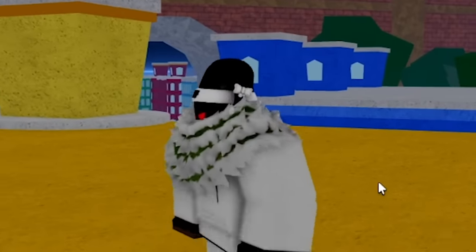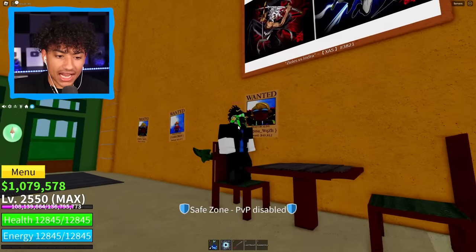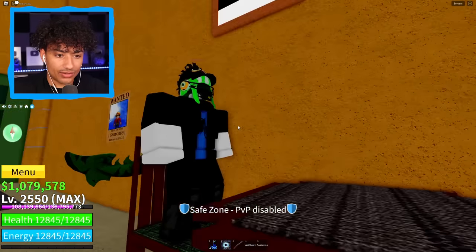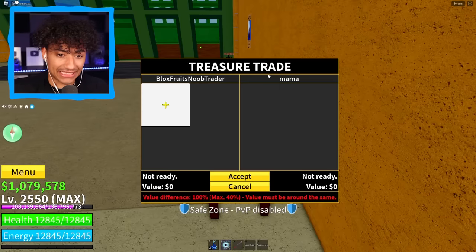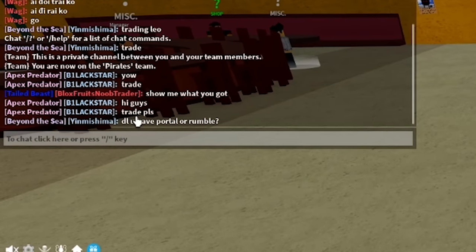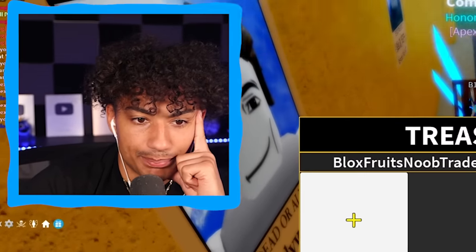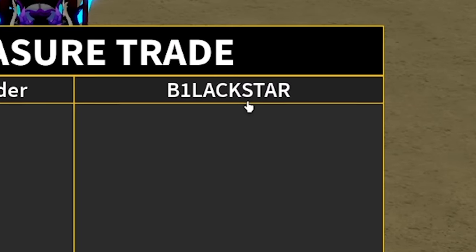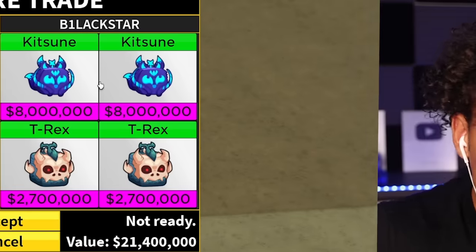Hopefully this time we can find someone with a good trade for our leopard fruits. This guy kind of looks rich - he's got a T-Rex tail and a fin on his back, he might have some good trades. Let's sit down. He might be AFK. Oh, he sat down but he's not doing anything. This guy's saying 'hi guys, trade please.' Does he want to trade that bad? All right, let's see what you got. Is this name Blackstar? What you got? Oh my god. Whoa, whoa, whoa - this is the best trade we got today!